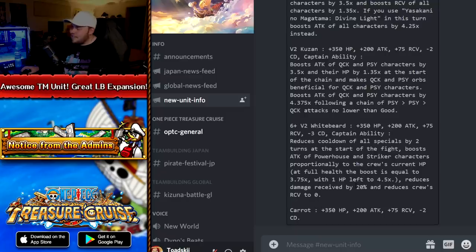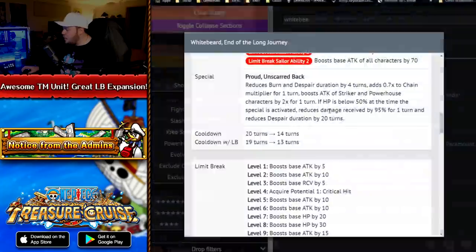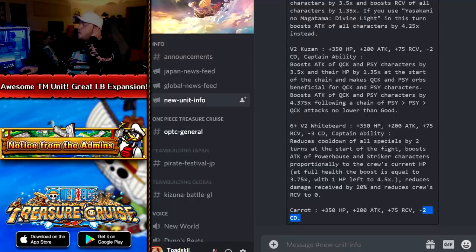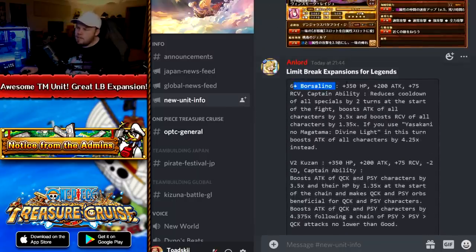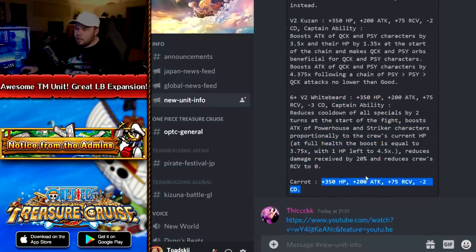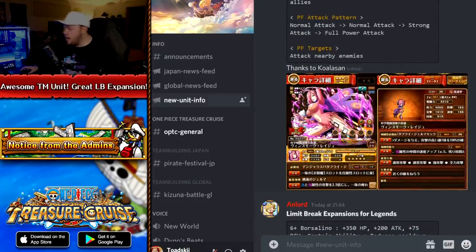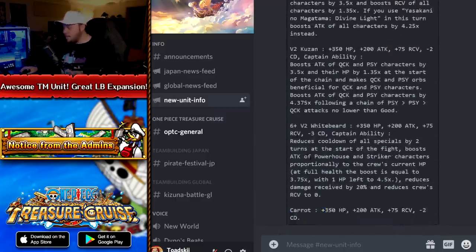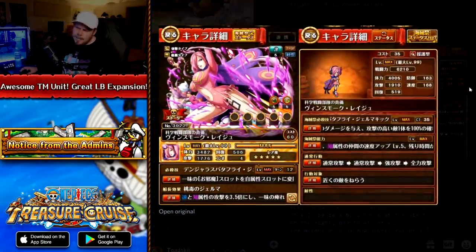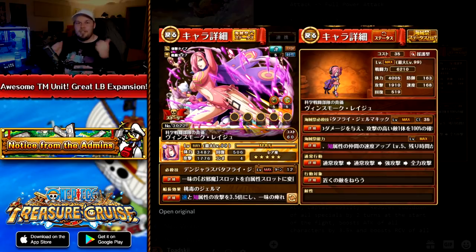Legend Kara also gets a buff — no buffed captain effect, but she gets minus two cooldown, going from 12 turns down to 10. This is a really impressive batch of Limit Break expansions overall. Obviously no one's using Borsalino, and V2 Kuzan doesn't see much play anymore, but the upgrades are solid on paper. The new Reiju was fantastic too. I got excited reading what Whitebeard was doing, and I wanted to discuss the support effects on TM units. Either way, that wraps up this video — hope you enjoyed it, leave a like, and subscribe for more One Piece Treasure Cruise content!